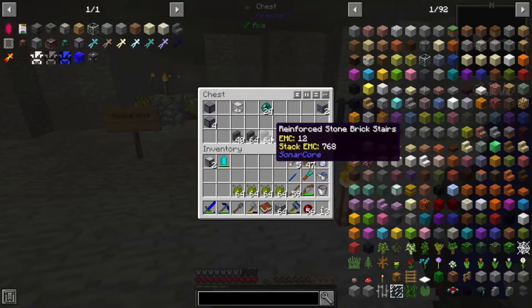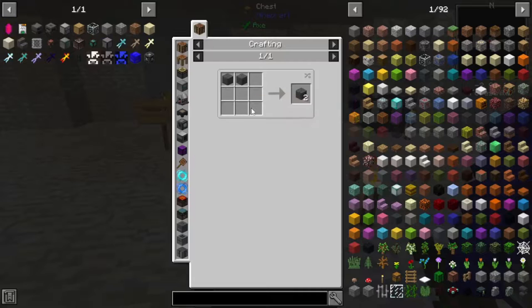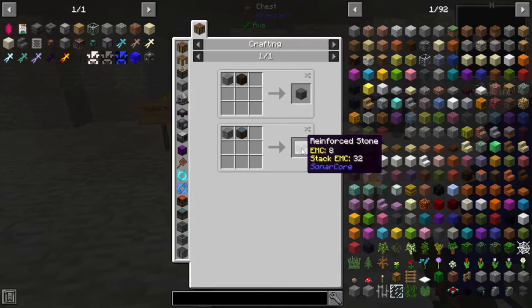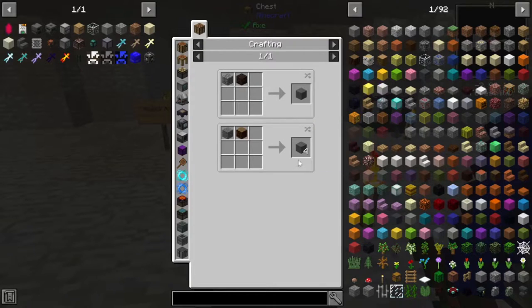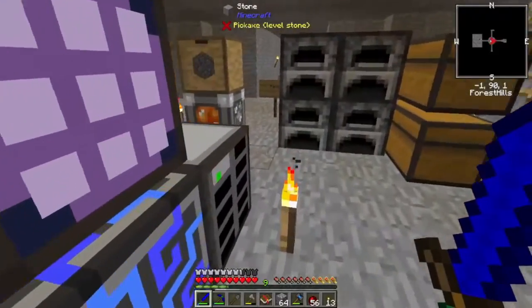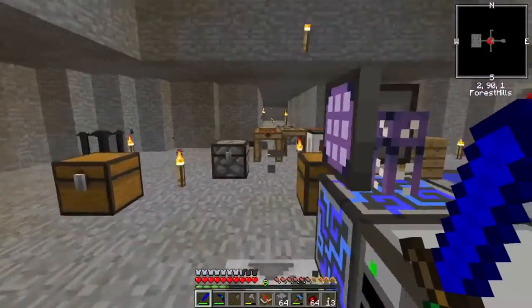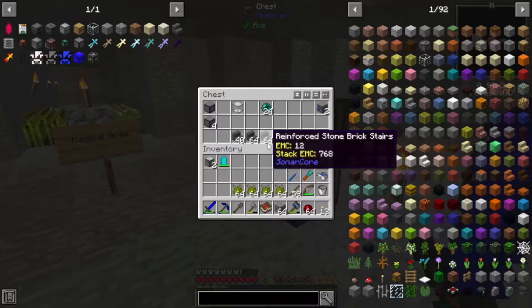The reinforced brick stairs are what I'm going to use to make a nice staircase through the mining dimension. These are really easy to make — just reinforced stone bricks, which is reinforced stone made from cobblestone and logs, giving you four. You can use cobblestone and planks to give you one reinforced stone, but it's obviously a lot cheaper to do a log and cobblestone. We have infinite logs from our tree farms and infinite cobblestone, so it's super cheap and it looks really nice.